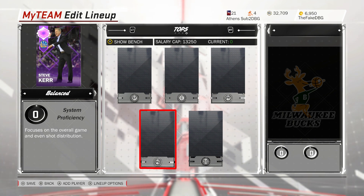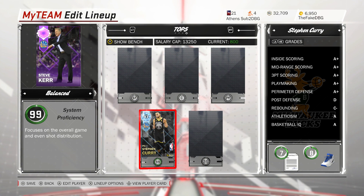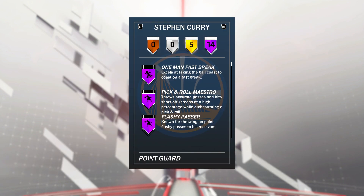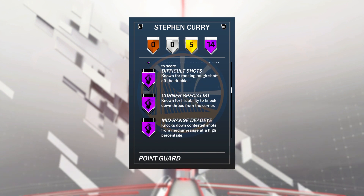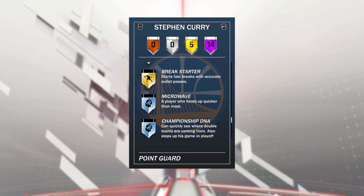Because of that, it's in no particular order. At the point guard position for 15k MT, we've got diamond 97 overall Steph Curry. Steph Curry is a 96 defense, 99 offensive overall. He's got 14 Hall of Fame badges, which is unbelievable, including catch-and-shoot, acrobat, difficult shots, and limitless range — which is great to have — plus 5 gold badges as well.